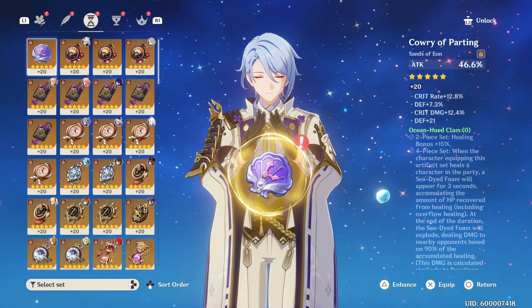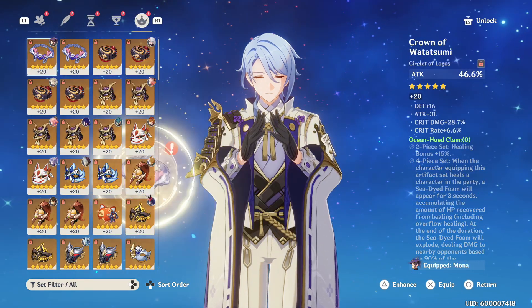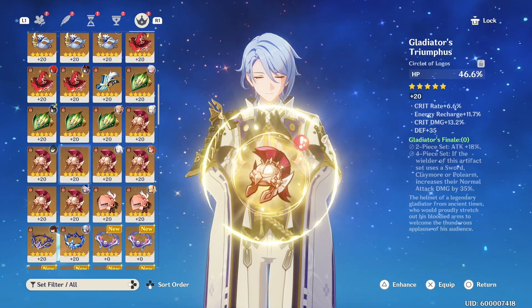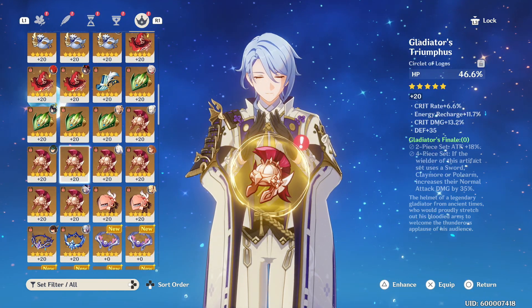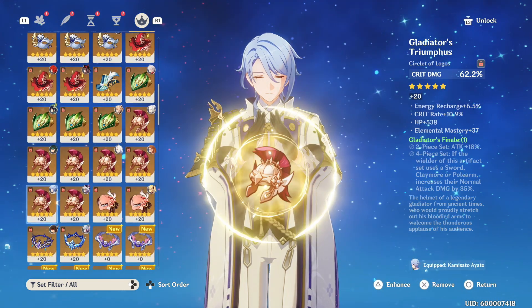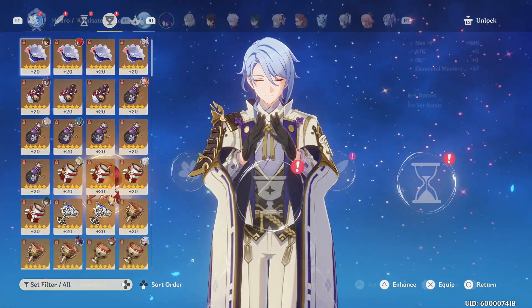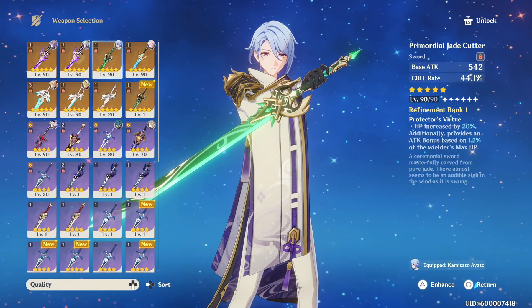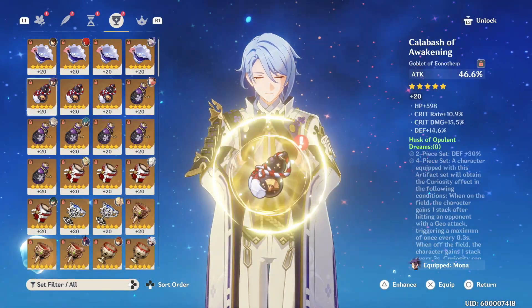I don't know what set I want to run with him. I'm pretty sure I'll just throw a four-piece Glad on him and call it a day. Let me see what pieces I have that go on him. I could run HP — this is a really good piece. Yeah, we'll throw him some crit damage here. We'll give him the Jade Cutter because I don't even think I'm using it on anybody right now. Oh, this is actually perfect — this works out really well.